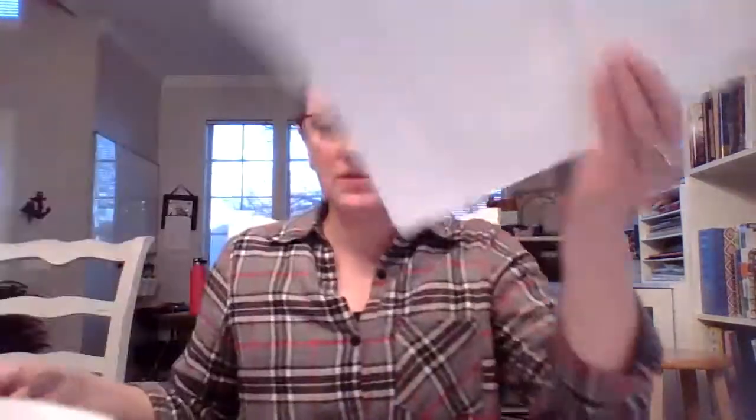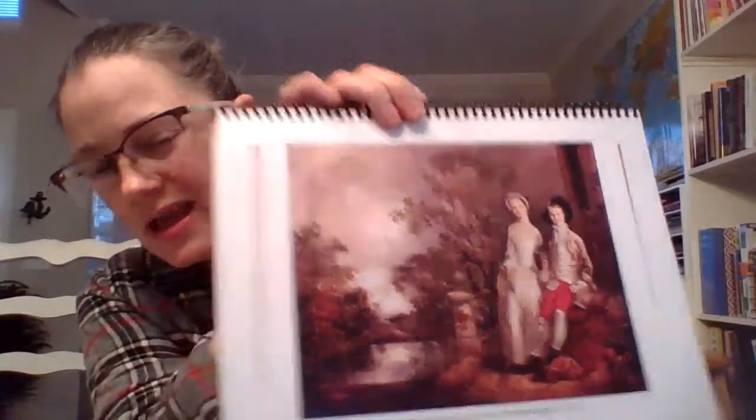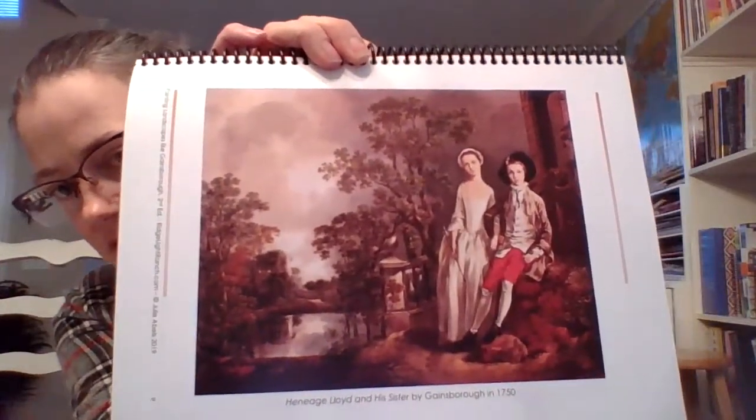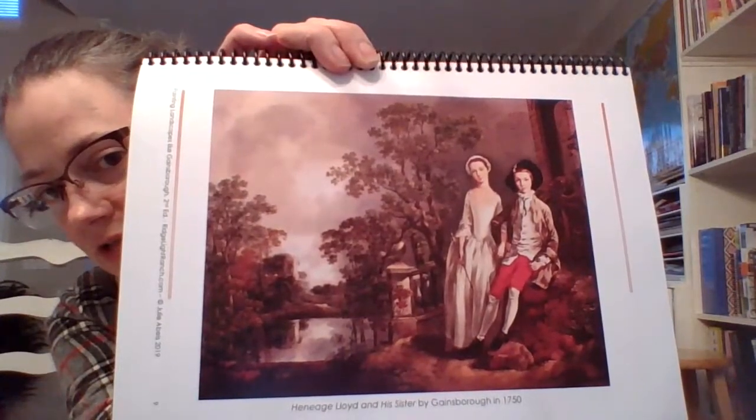For level two, you could still use that sketch or just use the one with the boy. Each packet has one of each for each student — the boy with the lake, and plain paper with just the boy. They can sketch in more details and begin adding the landscape, then paint. You can also show them page nine in this week's book, which is the painting this project is patterned after — a boy and his sister sitting with a lake behind them and trees, showing clear perspective with some trees looking farther away than others.